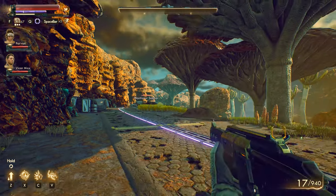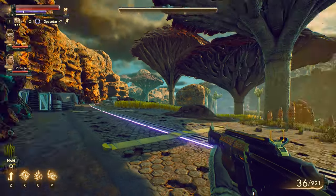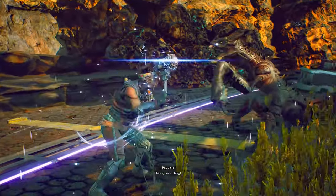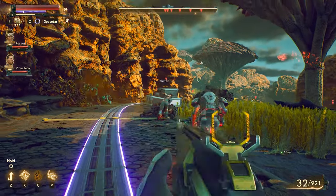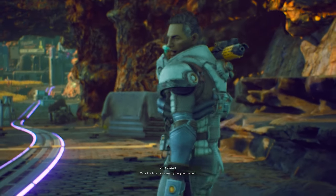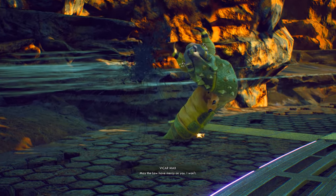We've got a Mantisaur Soldier right there. Maybe I'll try and just kill it with this gun — let me reload, make sure it's full. Maybe I'll try and ambush it with Parvati. Here goes nothing — Parvati smash! Oh gosh, there's a lot of enemies that just got detected. Gonna hit fire right there. Manta Pillar — may the law have mercy on you, I won't.